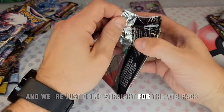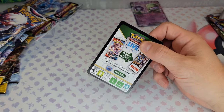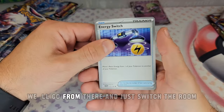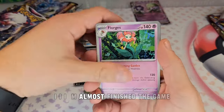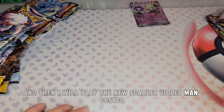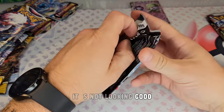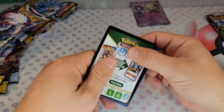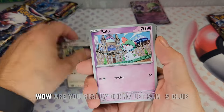Going straight through the ETB packs right now, haven't hit the Pokeball side yet. We got a base set pack and we'll go from there. Costco, it's not looking good — just like everything else in this competition, it started off strong and fell right off.